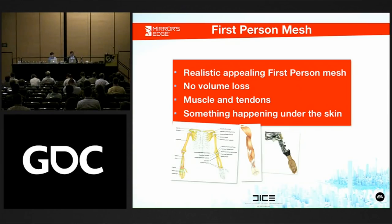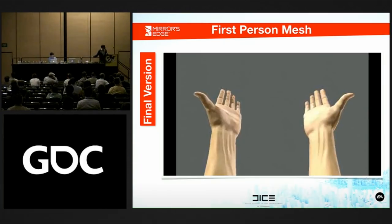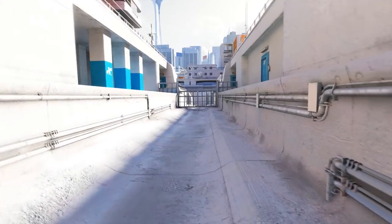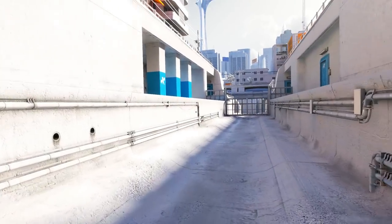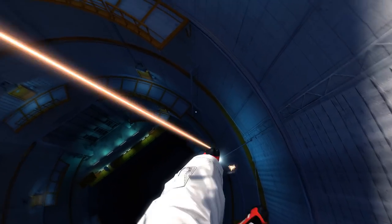They created a first-person mesh of Faith's hands and feet — the body parts visible while moving — and made sure they were anatomically accurate so you wouldn't feel like you were breaking her bones with each move. The subtle use of motion blur and depth of field shows either an increase or decrease in speed, and the use of multiple animations on things like jump landings or wall runs adds to the fluidity of movement.